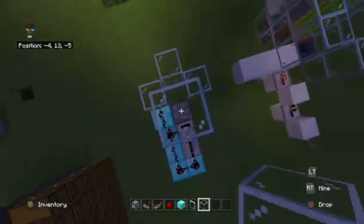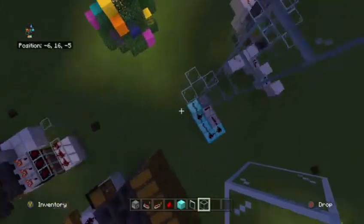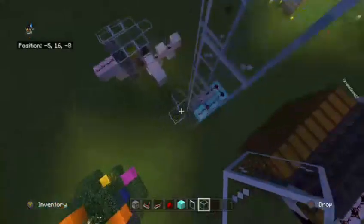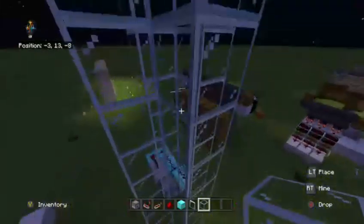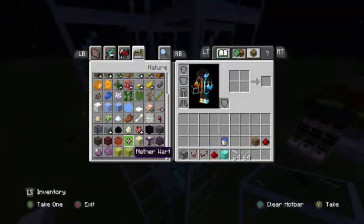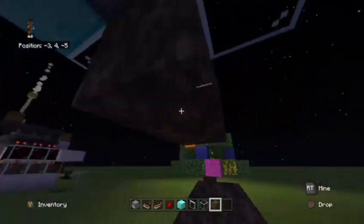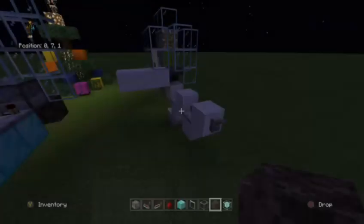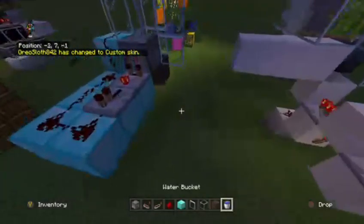Build a pillar up however high you want your storage system to be. I'm going to make it about this high — about four layers. The next step is soul sand; you're legitimately going to need it for the system itself. And of course a water bucket. I just got a beacon — that was an accident. Trust me, I'm not going to put a beacon in there.